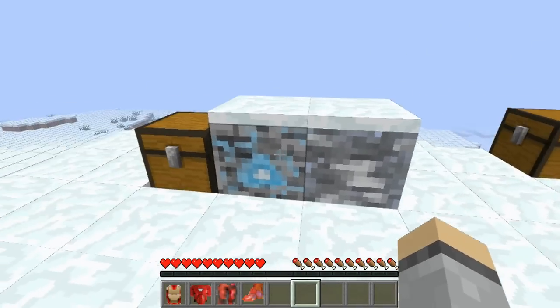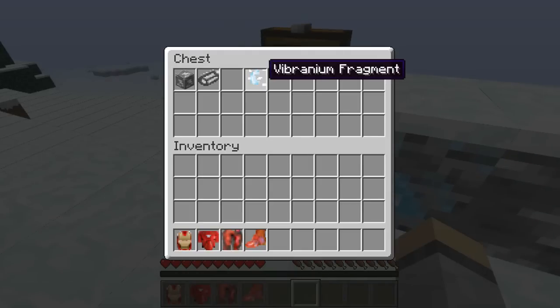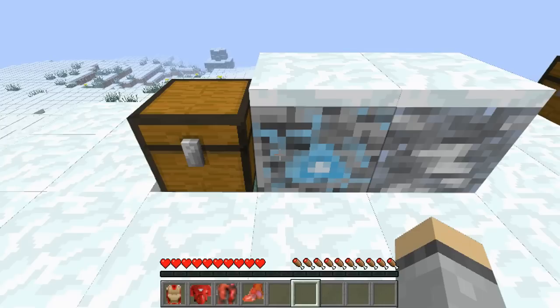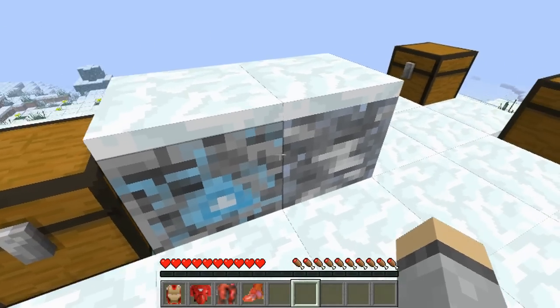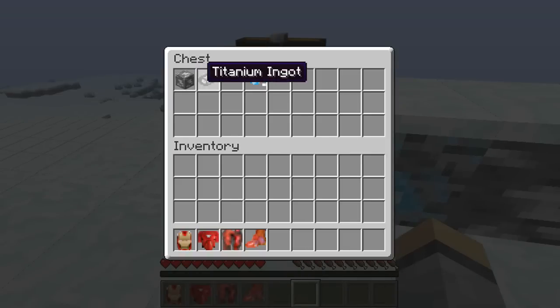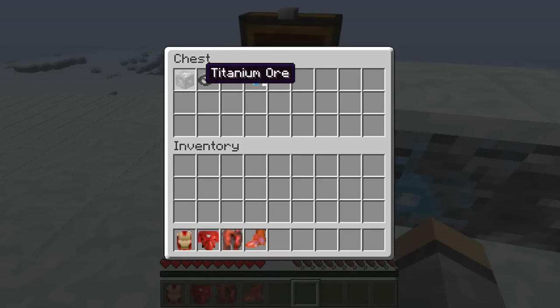First of all you want to come across these two ores. This one is the Fibranium Fragment, and when you mine it — it has to be an iron pick or above — you will get a Fibranium Fragment. And this is the Titanium ore, which when you mine gives you the Titanium ore, and when smelted you'll get the ingot. You'll need the ingot quite a lot so you might want to stock up on titanium.